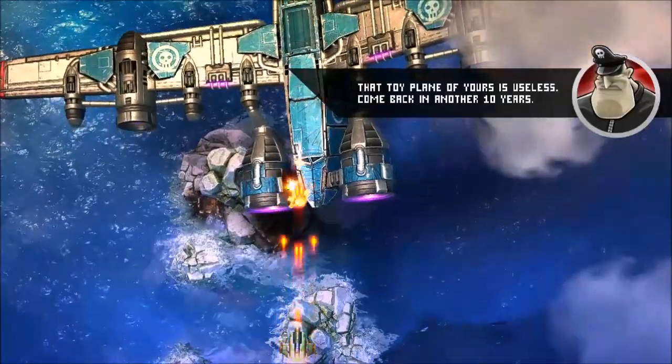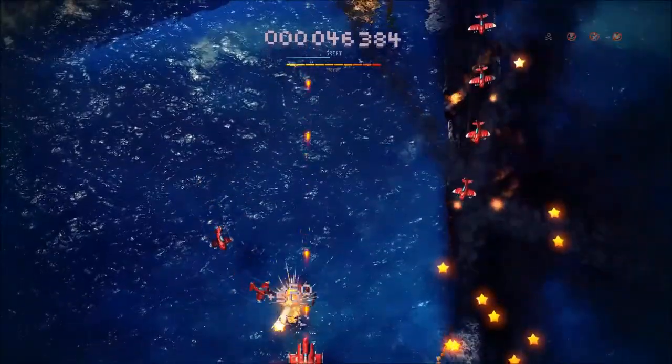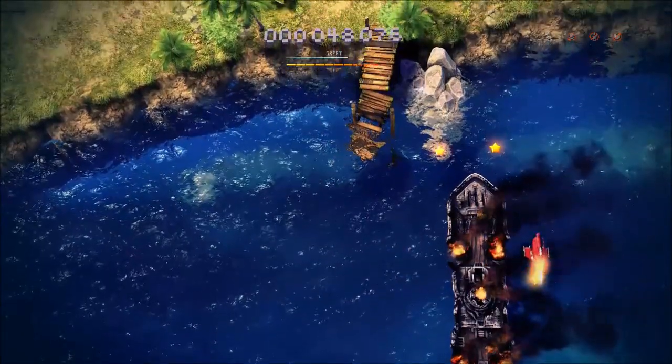You're starting off with a shell of a plane that you can upgrade between runs. This is my absolute favorite part of the game. Collect stars and use them to add new weapons or improve your current weapons. There are 8 total options to upgrade that will make completing missions easier.